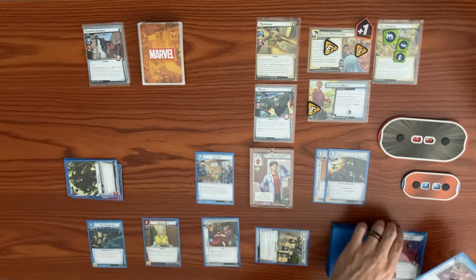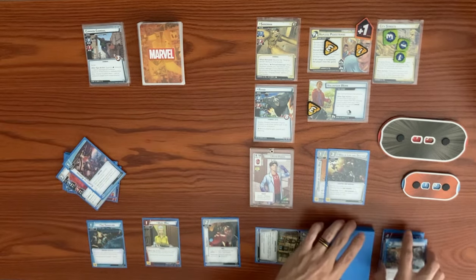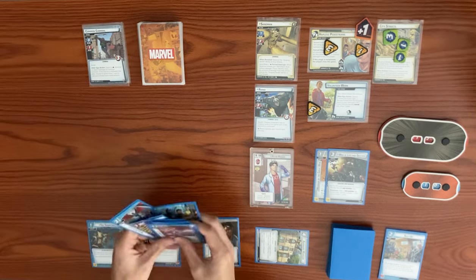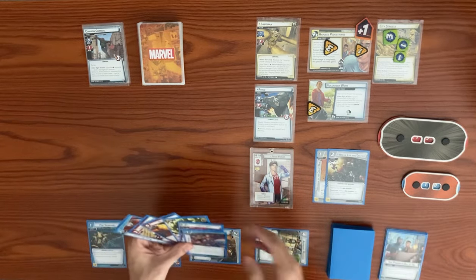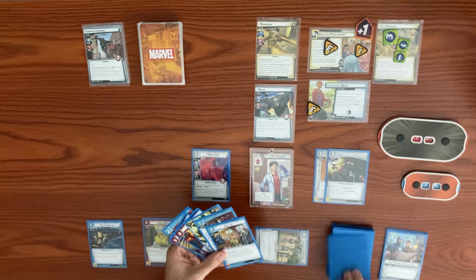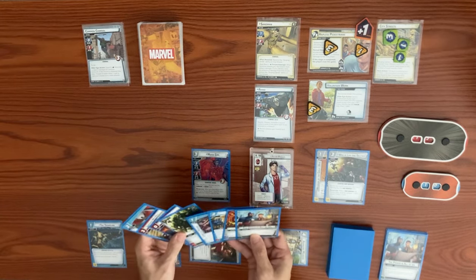We get Moon Girl and Clarity of Purpose back into hand. Using a double resource and The Power in All of Us as two mental resources, plus Ingenuity as a third, we play Moon Girl again and draw three cards for the three mental resources used.